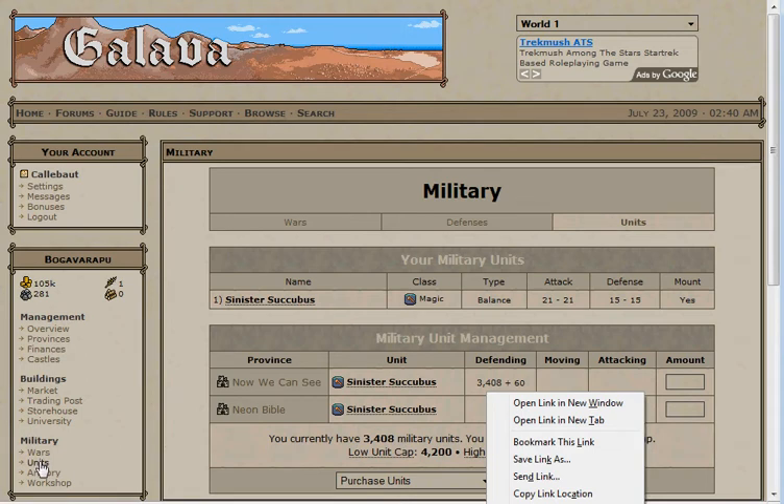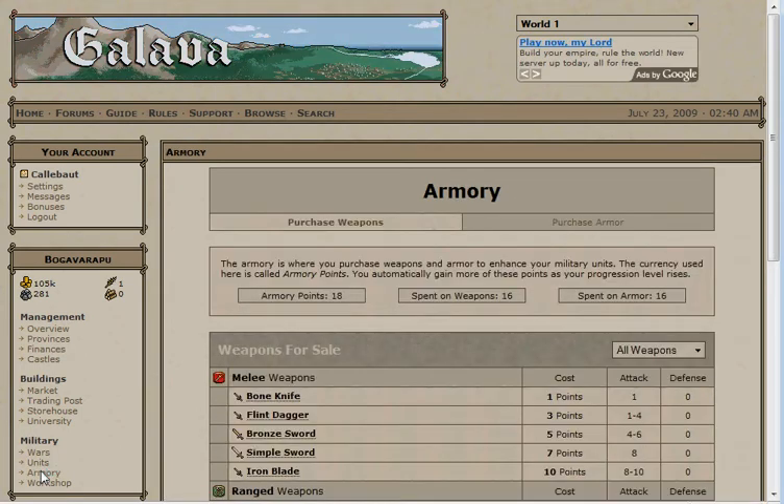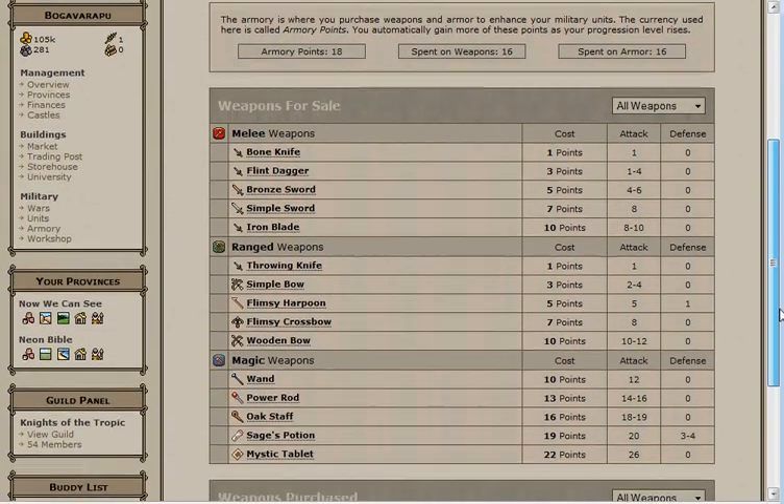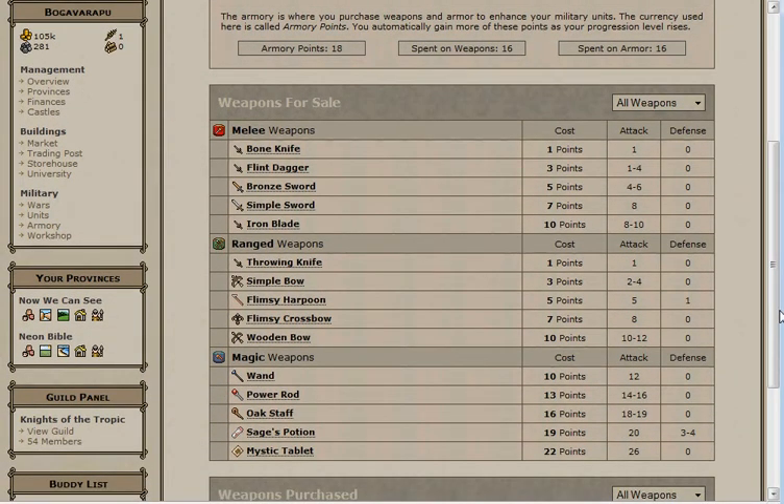Next, let's equip them. Go down to the armory right below the units. Here you can purchase either weapons or armor for your units. Obviously, you'll want to buy equipment of the same type as your unit. In the future you will have more than one different unit, but you will still only buy one type of equipment, as splitting between two types essentially just gives you two units that are half as strong as they could be.